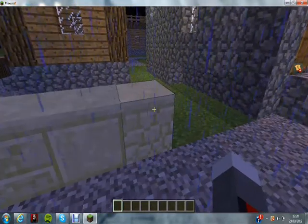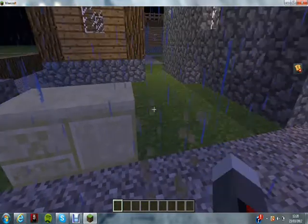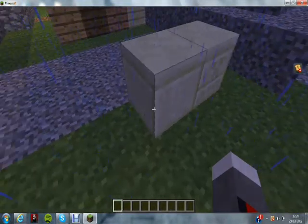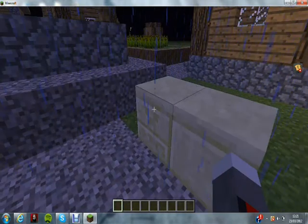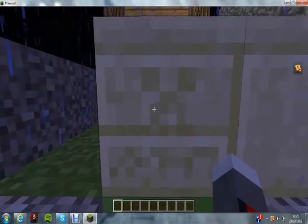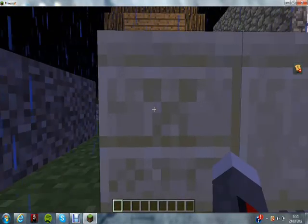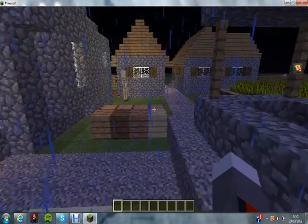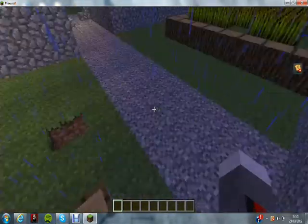Now we have some cool new things. This is normal sandstone, so we don't need that. This is the new smooth sandstone, and this is the ancient creeper sandstone — it looks really cool.